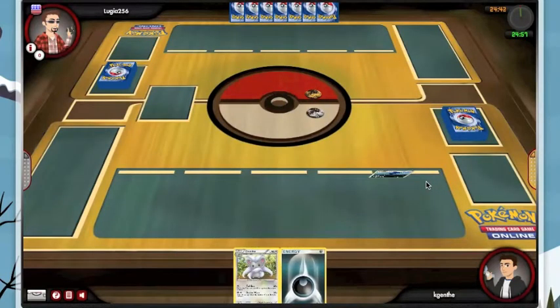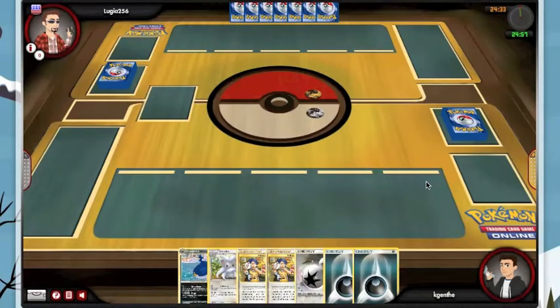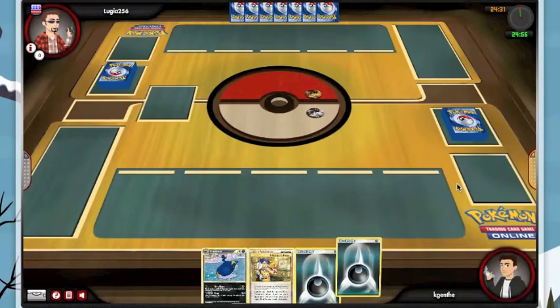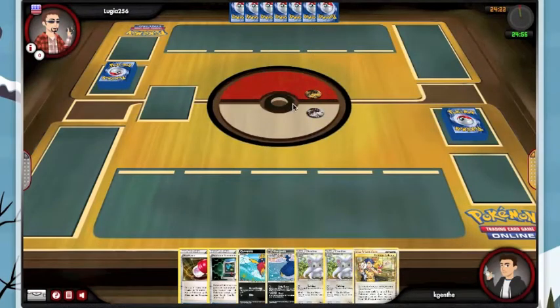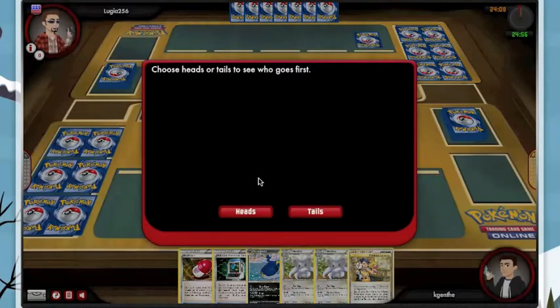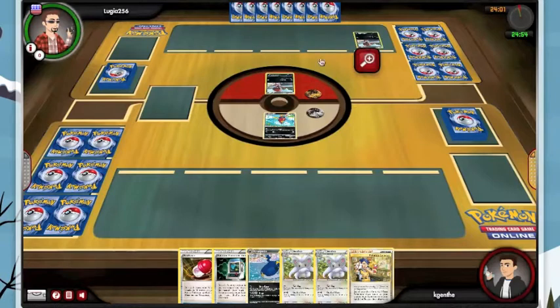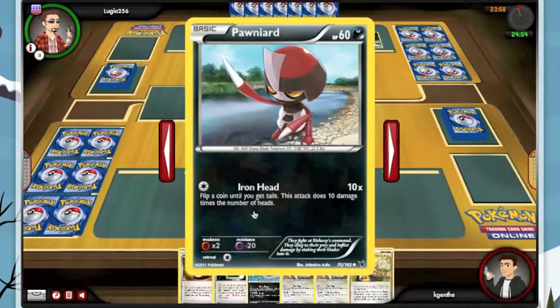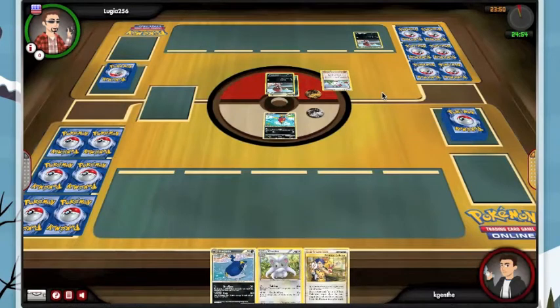We start with a mulligan and it's like the same hand all over again. It's a shame we didn't get a basic. We don't have an energy, which is kind of a shame. Let's start flipping coins — the most important one is coming up. My opponent should be drawing a couple of cards from my mulligan and we'll go second. Let's see if he has a Bisharp.